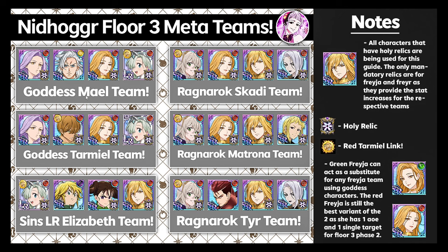The main team I recommend is Goddess Mael. If you don't have Freya, substitute Tarmiel and swap Freya for Mael. There are other viable teams too: Sin's LR Elizabeth team is still really good — one of the original teams that beat it. The Ragnarok Scotty team is solid with healing from McGilda. The Ragnarok Matrona team has another buff removal character, and the Ragnarok Tier team can do a good chunk of damage and support the rest of the team.